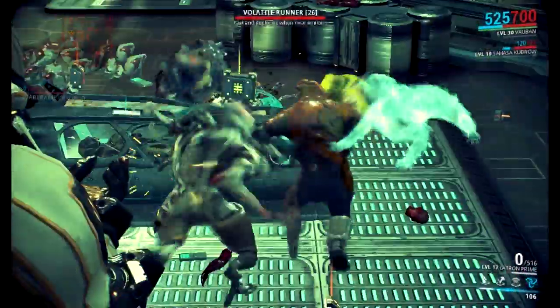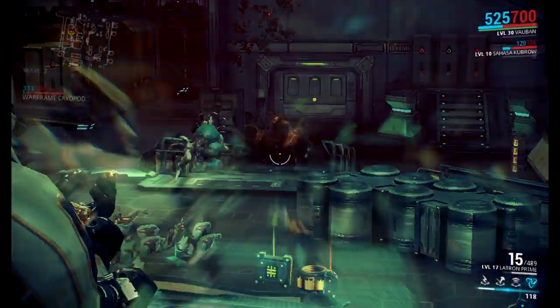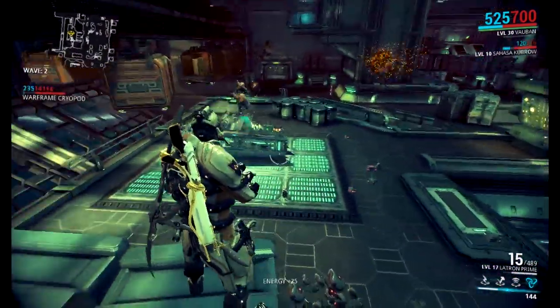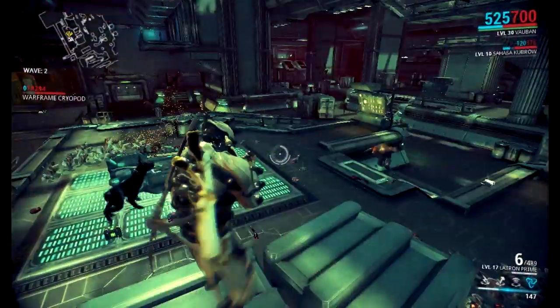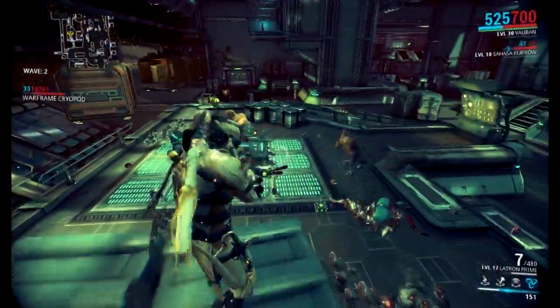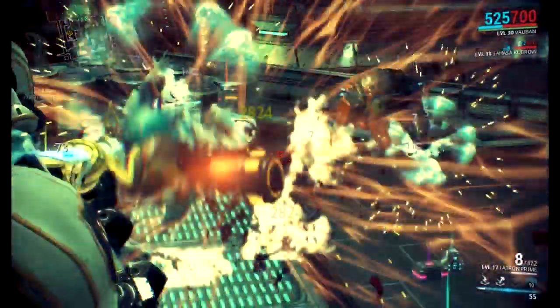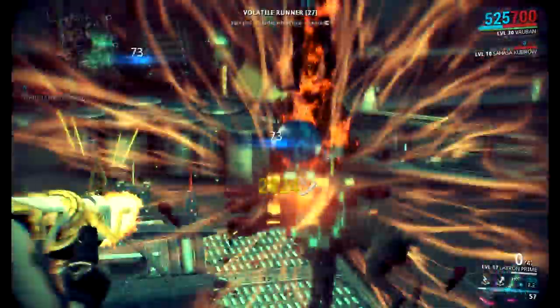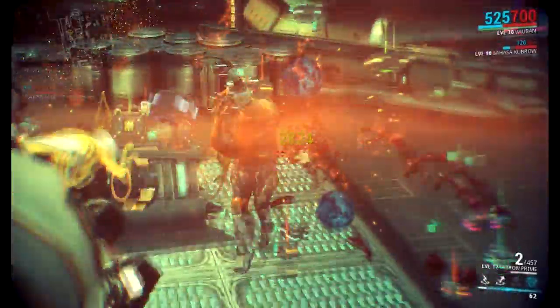We're going to do it on the next round. Wave cleared. After this next wave I should rank up the Latron Prime to 18 — look how close this sucker is. We're just going to wait for a couple more of them to come and then activate our Vortex. The Vortex basically clumps them all up into one giant ball of enemies and you just have to shoot fire right into that ball. You don't have to aim really that much at all. This is literally the best method for getting your guys ranked up.